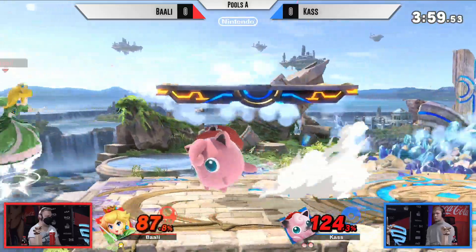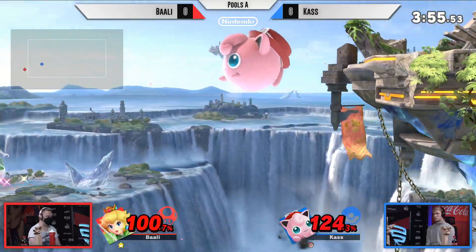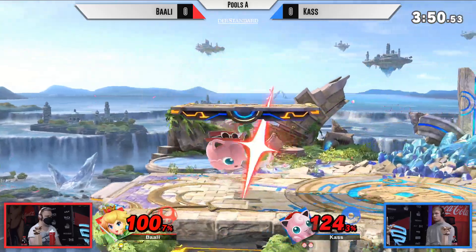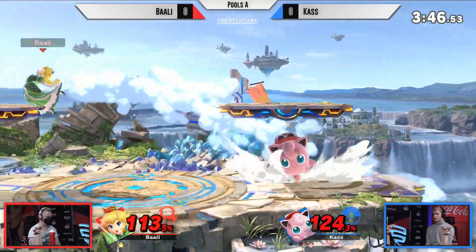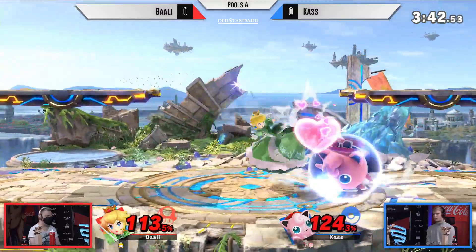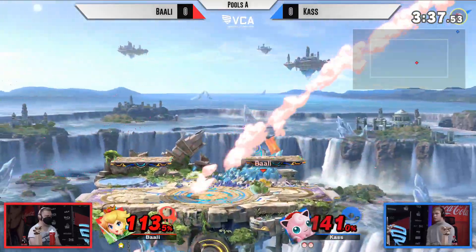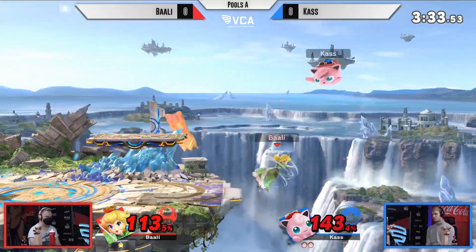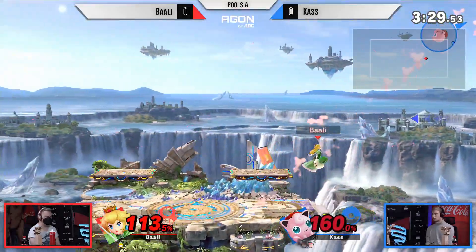Having one more stock to spare, being at 1-2 as well, Cass might go for an all-in right there. Nice little tomahawk getting the grab, sending Barley off stage once again, refreshing the jumps on the ledge. And that's going to be a really nice recovery from Barley to make it back. Spending so much time off stage and still making it — making Cass expend all his resources, but still cannot make that punish happen. That's not going to be the stock yet at 142%. It's weird to see Jigglypuff at such a high percentage.